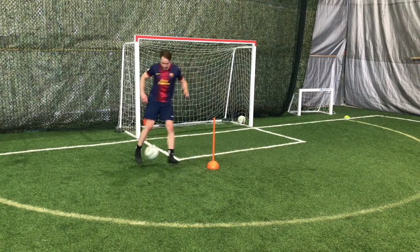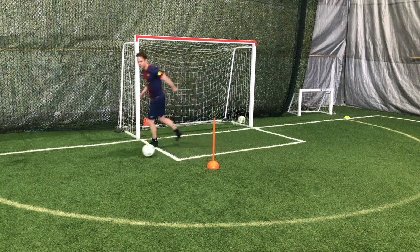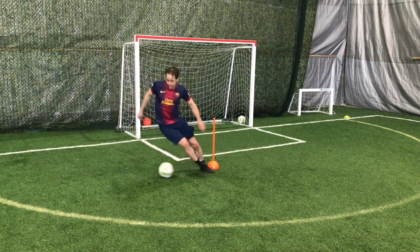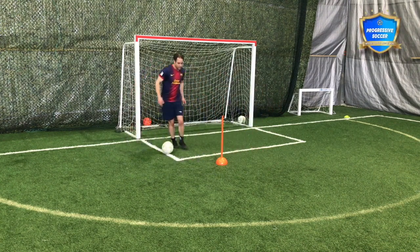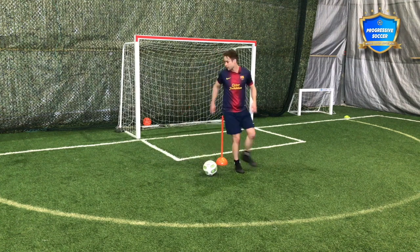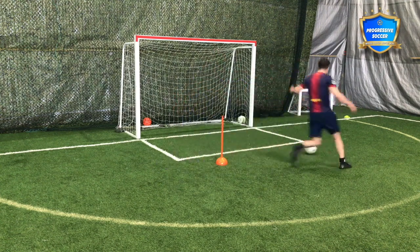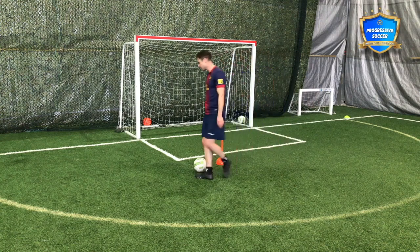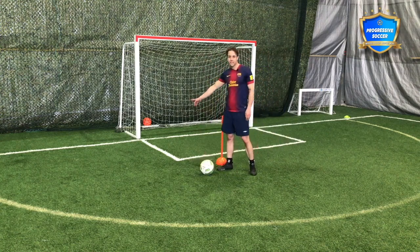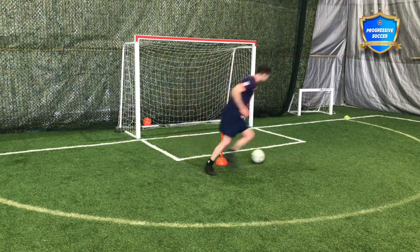Next, let's talk about where to use a scissor. Push him that way so I can come this way. With both of these skills, before I do the skill, I'm thinking about the space that I want to get into. I know that I have to fake him this way — I have to push him into this space to create this space.